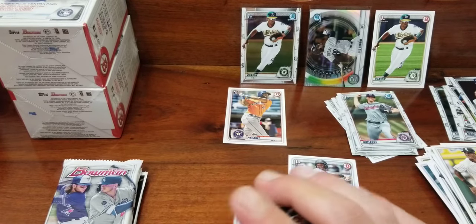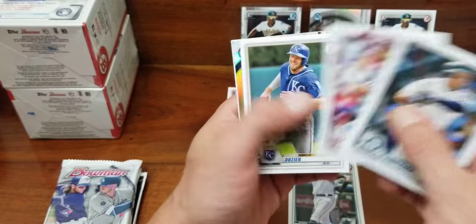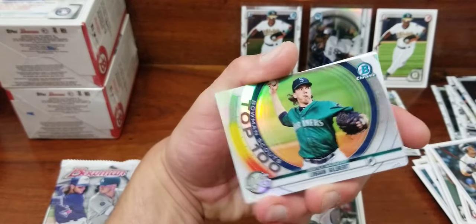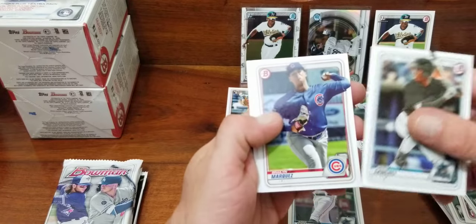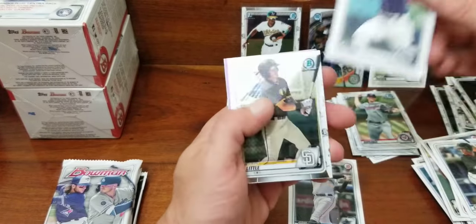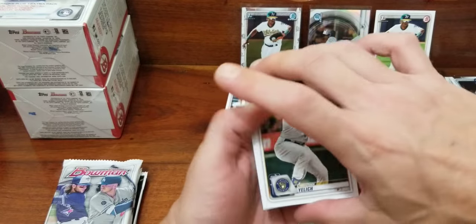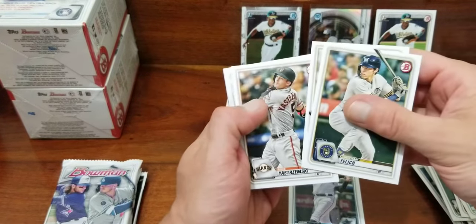Pack number two. Not a big fan of these cello packs — I would say if you had an option to buy whatever you wanted, I don't know if I'd go with these. Fullback Harper, Hunter Dozier, top 100 number 46 Logan Gilbert, Sanchez, Wander Franco — nice card. Looks like we got a purple chrome coming up. That could be a huge hit.